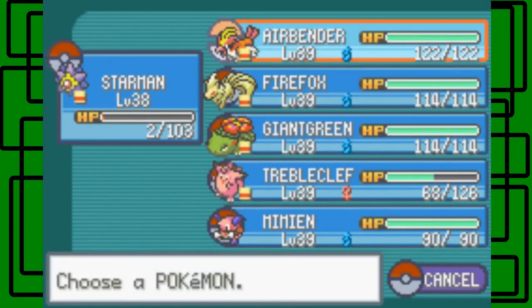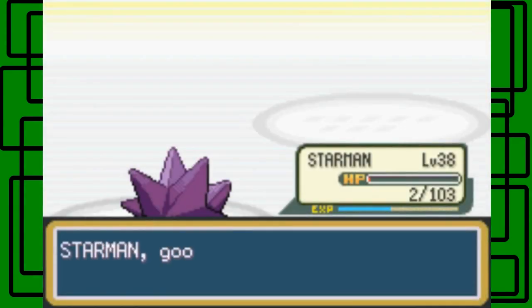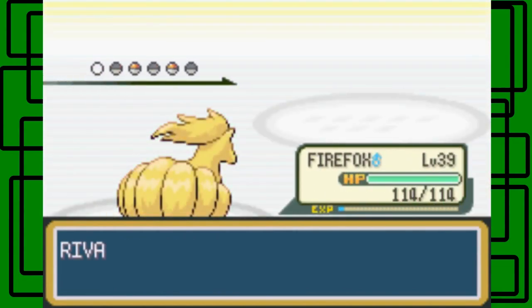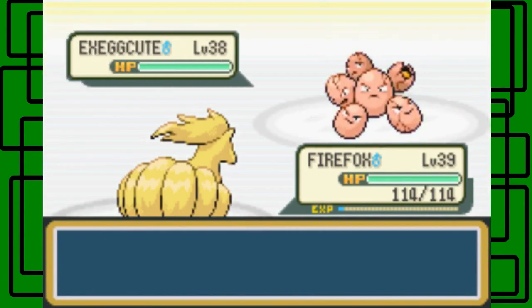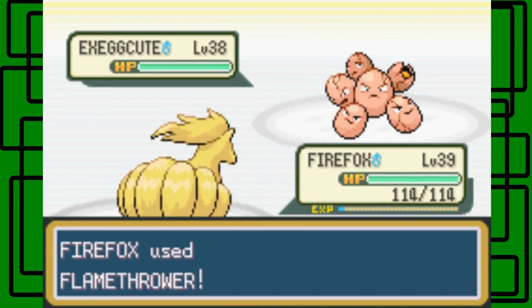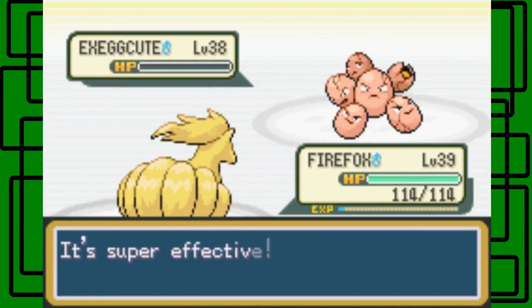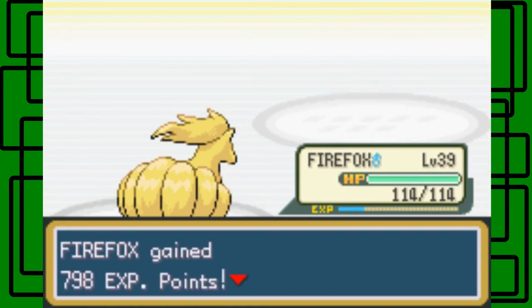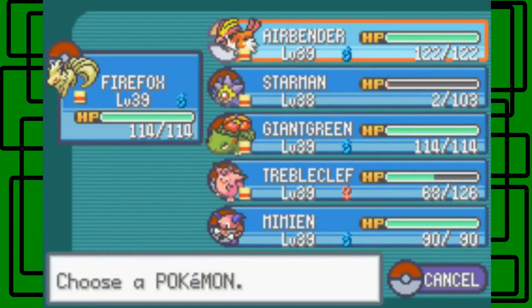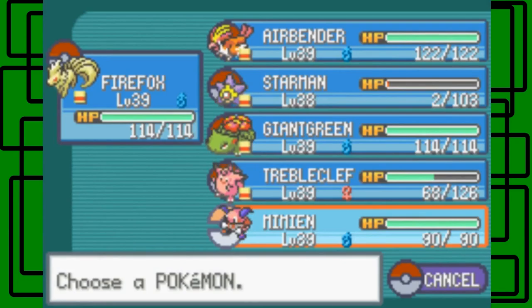Let's switch out to Flareon then. Let's go for the Flamethrower — use our own little fire-type attack including Flamethrower. Exeggcute goes down. It's level 38, cool. Alakazam — let's go to Pidgeot I guess.